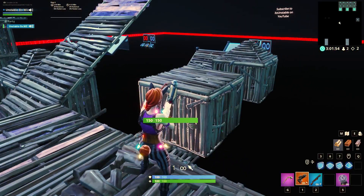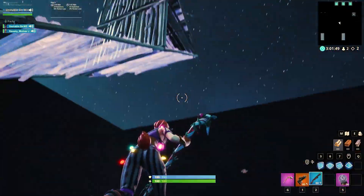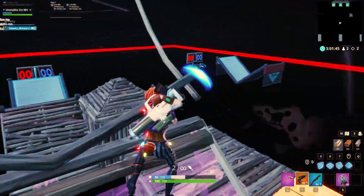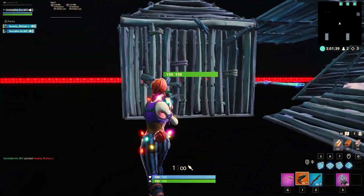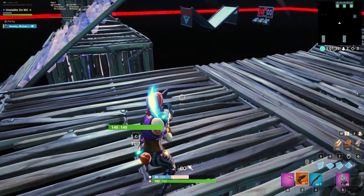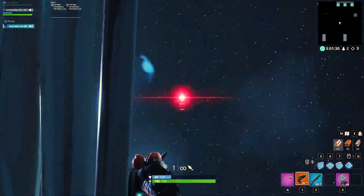Just make sure your opponent is weak enough to die to it before you do it. And even if they're not, it still gives you an advantage because they're weak, and then you can land first and take your AR out. This thing is so weird — wait, it fell back down!